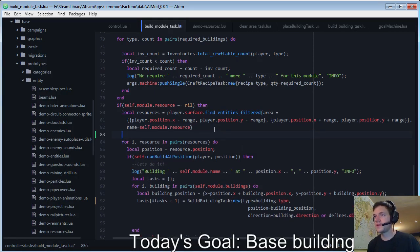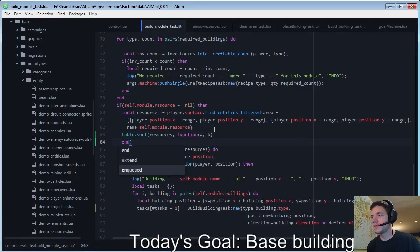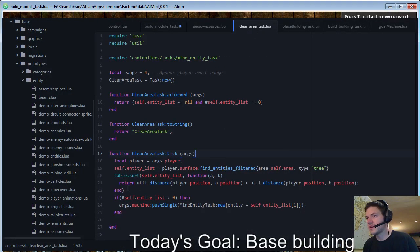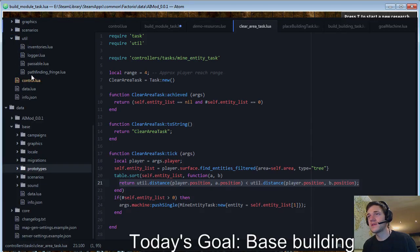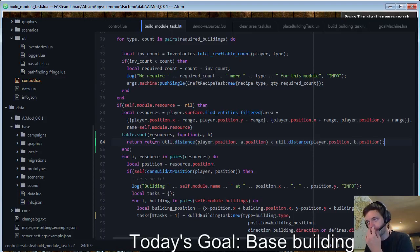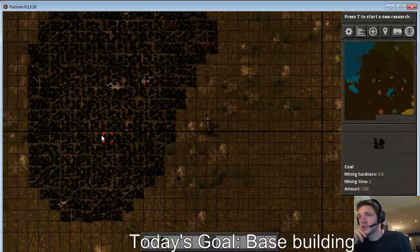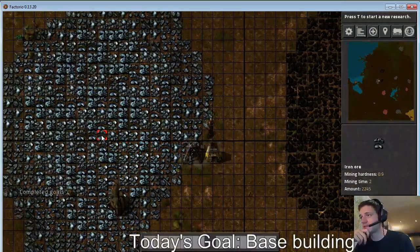Let's do a quick sort here. Now that I know how to do table sort on resources — function a and b — this is going to be basically the same sort function from the clear area task. I could close that over in my utils but I don't have a good util for it yet. This will make sure I'm looking at resources that are closest to the player first. It's not going to imply any actual good planning for the way you want to do your building of your base modules, but it should build the closest set of things.